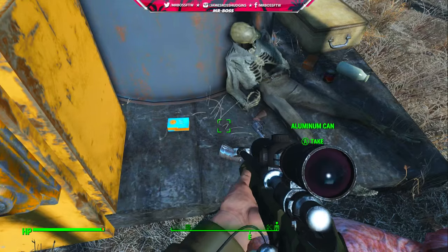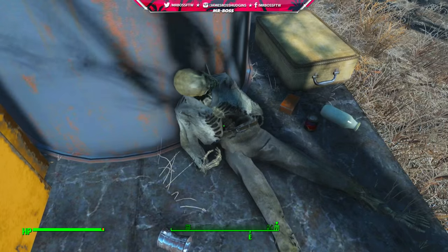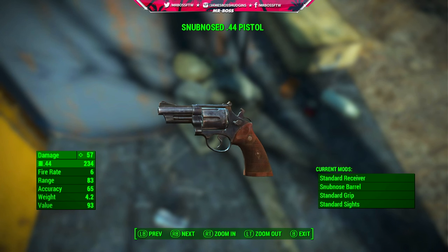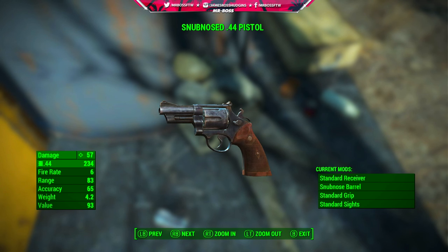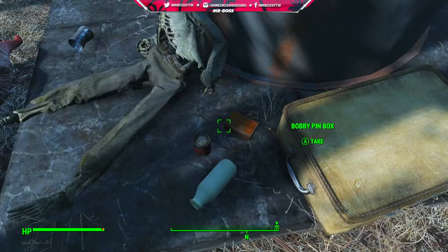What you also want to look for here is the .44 Snub Nose Pistol, as well as the .44 Magnum Rounds. Now this pistol, while it might not look like it has a ton of damage, at the start of the game is going to be incredibly valuable to you. It's hard to find a weapon that does that amount of damage at such an early point in the game. Mine had a base damage of 57 — yours of course might be lower when you first start. But a pistol like that is invaluable because it does such high damage and it's going to be able to kill enemies at the start of the game very easily.